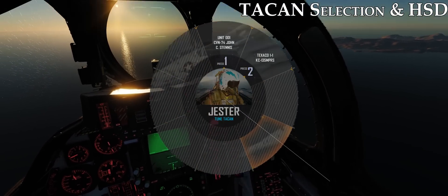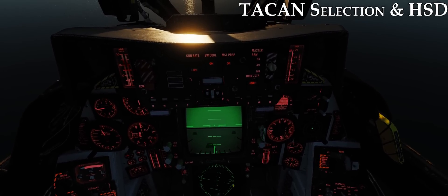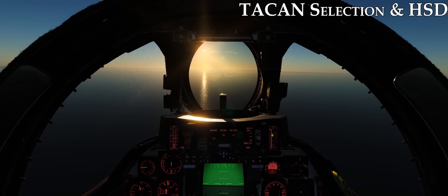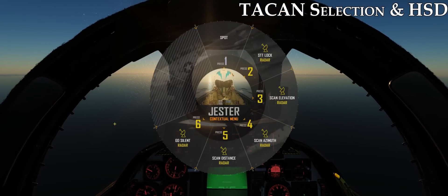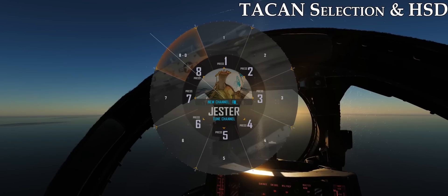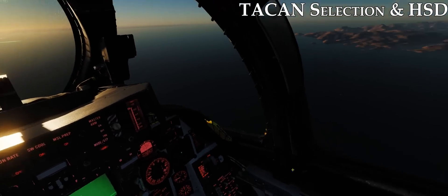The carrier should be to the right and behind us. We can see that our HSD is now pointing towards our carrier. Now let's go ahead and tune into a TACAN station manually. The station at Kasab should work for us here — we can see that is in fact 84 X-Ray. You can always go to the F10 map to find TACAN stations for various airfields. So we'll go ahead and manually place 84X into the Jester wheel — it's rather intuitive once you play with it. And we can see our TACAN is in fact pointing right towards the TACAN station at Kasab.